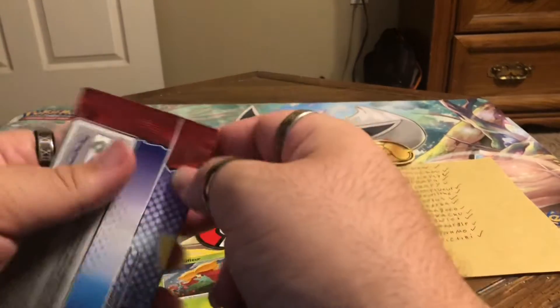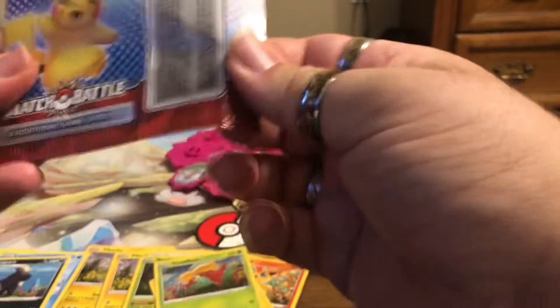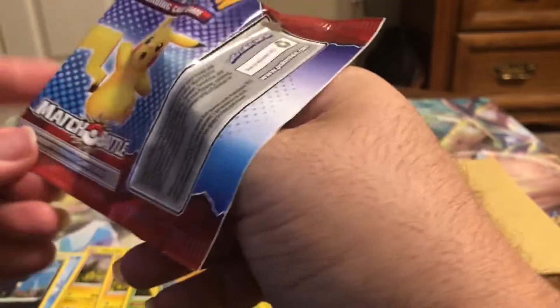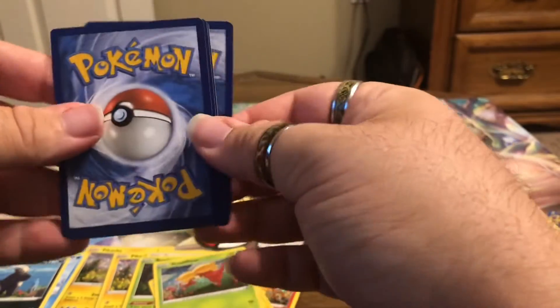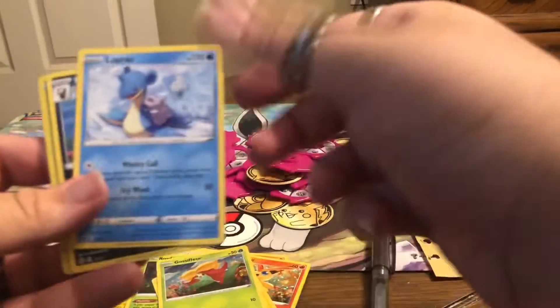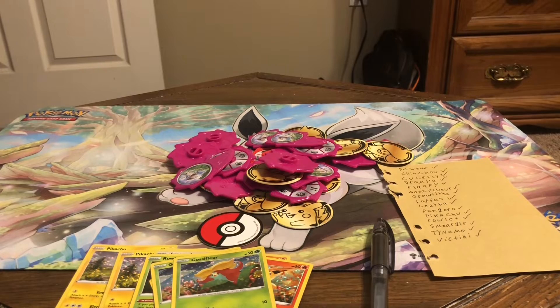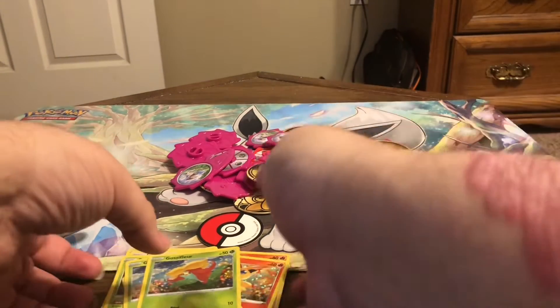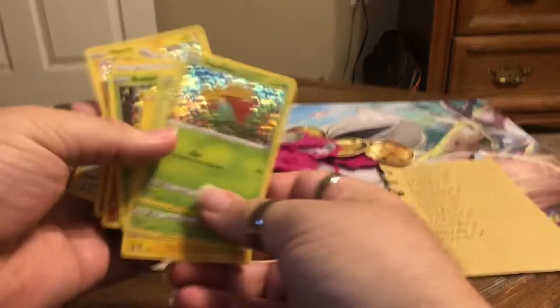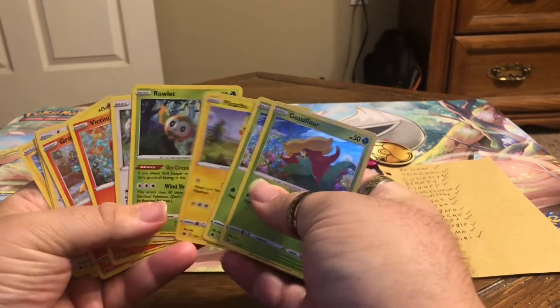And then the last card pack, just for the heck of it — let's see if we can pull another Victini. Ledyba, Lapras, Pangoro, and another Gossifleur. 40 cards from 10 card packs, and we got all 15 of the cards available.